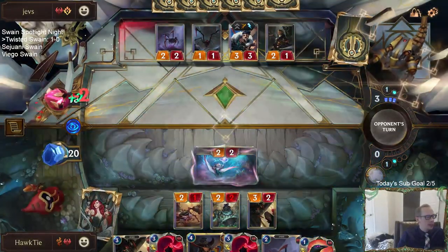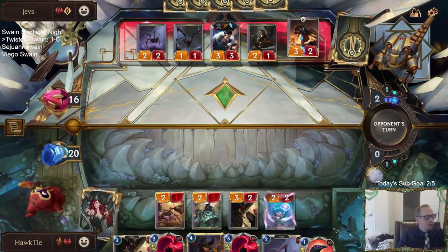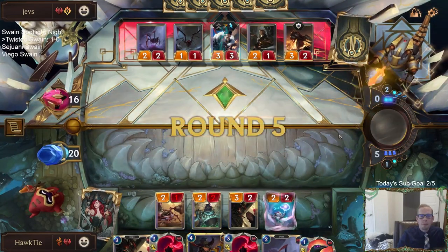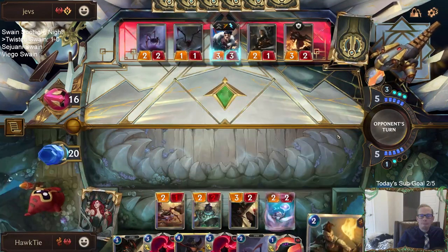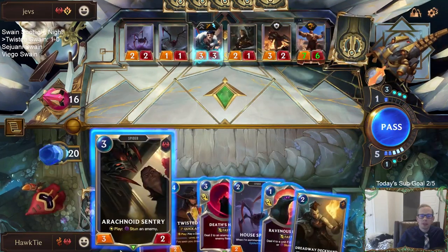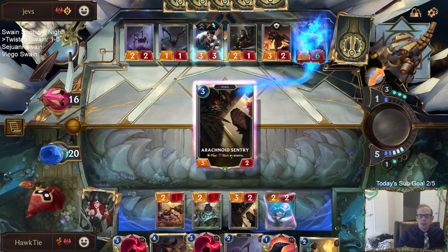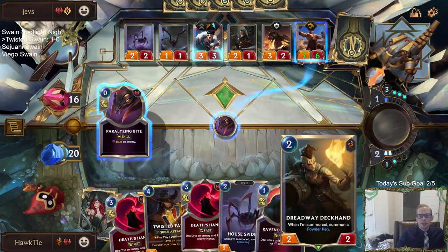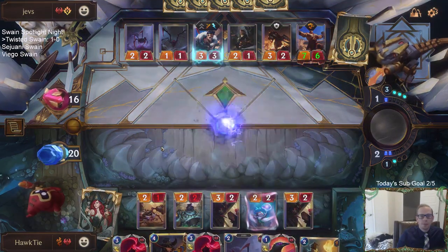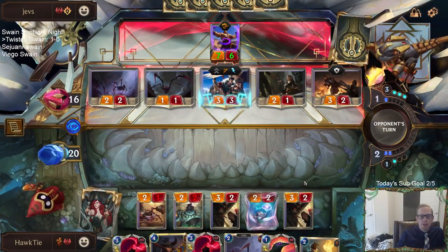So Ranked is going to reset a week from today, the 25th. Dreadway Deckhand. I need to stun that thing. So what I want to do next round is have six mana — Dreadway Deckhand, Red Guard. That's what I want to do.